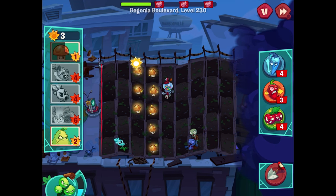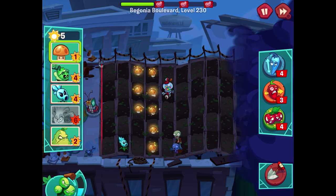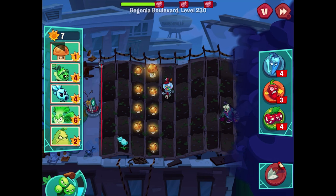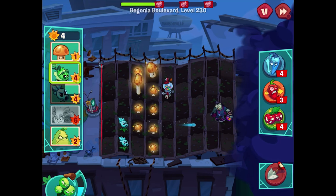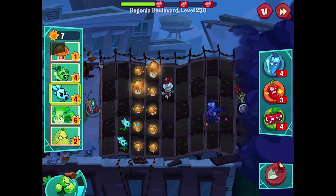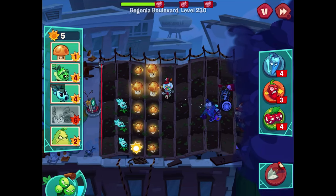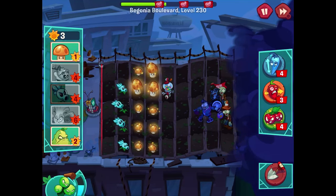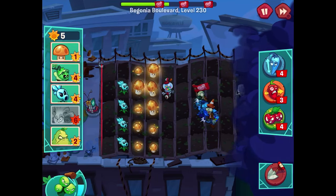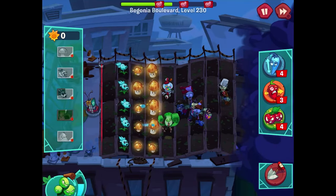The snow pea is getting work done — fantastic! Another imp coming in. We don't have walnuts here which is a little scary but I think we can make it work. We could get a bonk choy if we really need it but the snow pea should be able to get rid of both these zombies. I'll do a snow pea here and maybe a cabbage-pult right behind it. A huge wave of zombies is approaching so let's get another snow pea. Rock and roll zombie coming in as well — I want snow peas on every lane.